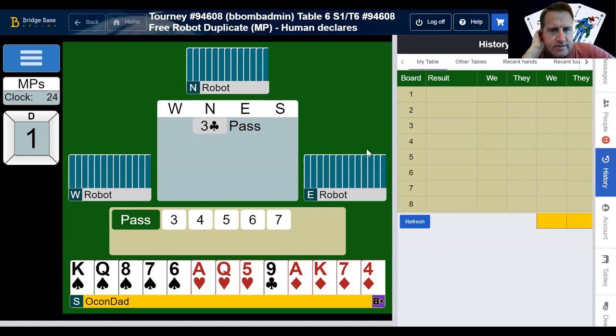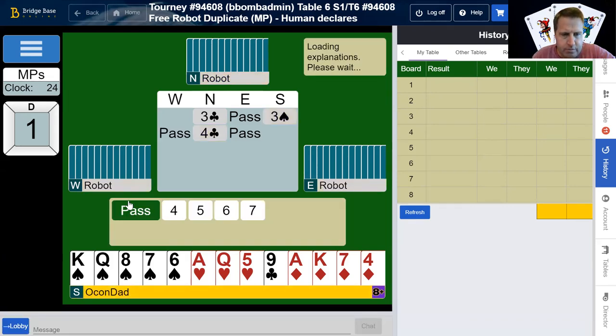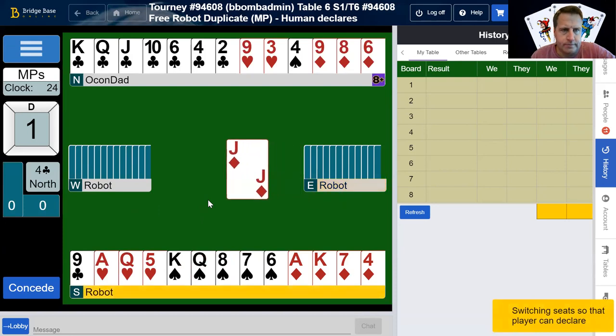I talk about my bids and my plays to try to help you with your bridge game. I bid three spades and partner goes back to four clubs. I'm not terrified of that, so I guess we're going to do that. Yeah, partner — three no trump was a potential option as well, but we wouldn't have had a way to get back to that hand.